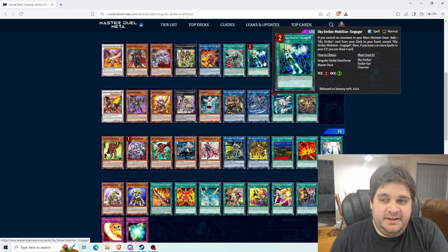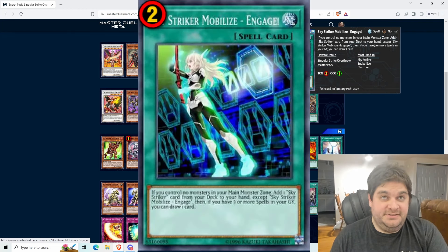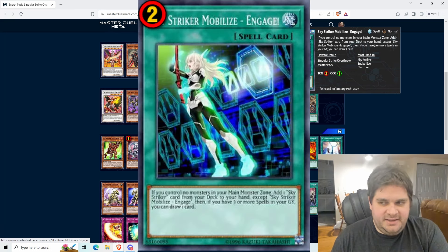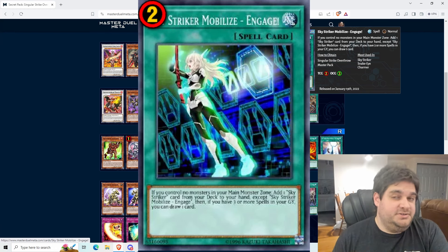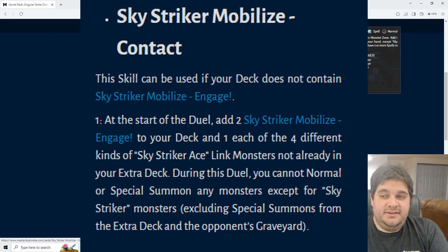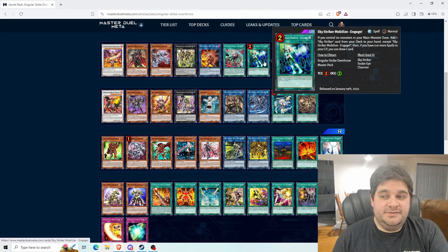The last card we're getting — not in the box but in the skill — is Sky Striker Mobilize Engage. This card is powerful. If you control no monsters in your main monster zone, add one Sky Striker card from your deck to your hand except Sky Striker Mobilize Engage itself. Then if you have three or more spell cards in your graveyard, you can draw one card. So this draws you Ray and then draws you an additional card if you have three spells in your graveyard. It's extremely good. You can get this card at two through the skill, and you need the skill anyway to give you Kigari, Kaina, and Hayate.